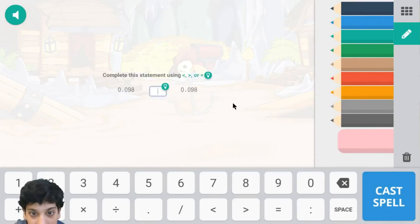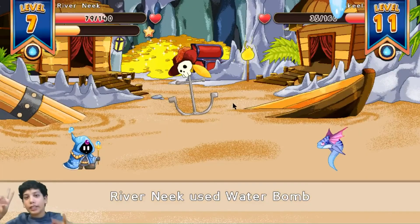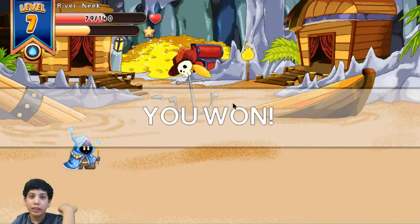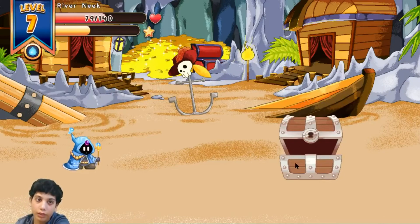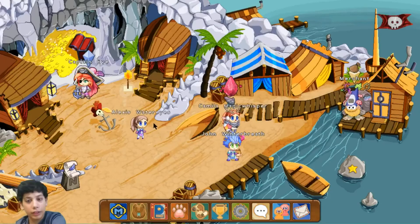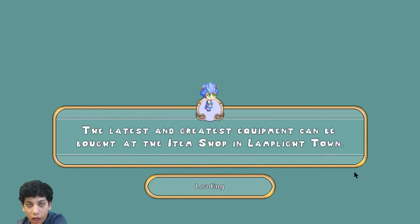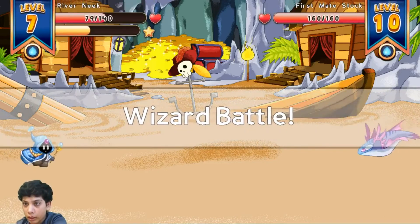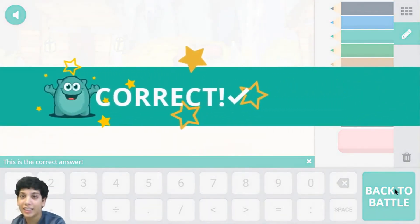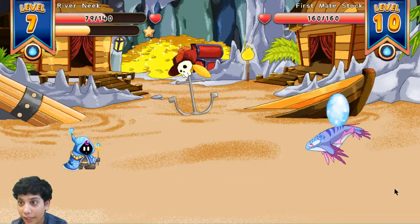Prodigy math game is a good math game. This is equal because they're both the same - and we are correct! When will we run into Stock? Come on, hurry up. I wonder how many times I have to click next. Oh my gosh, I just ran into him - that was unexpected! Which one is greater? This one is obviously greater. Let's cast spell and we are correct. This is actually the time when we ran into First Mate Stock!